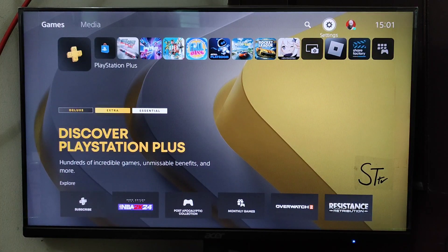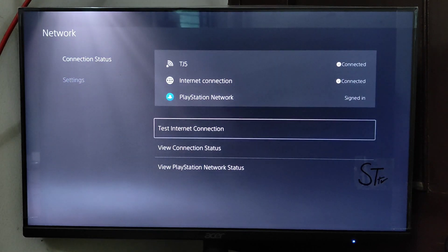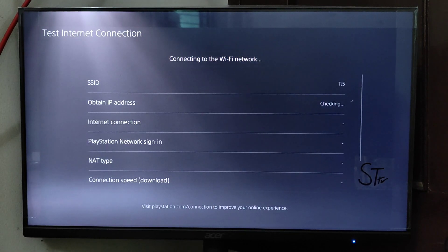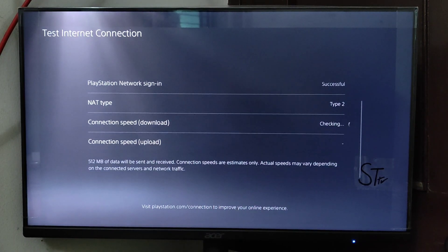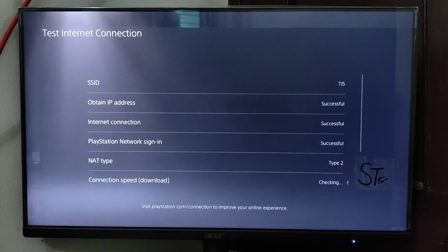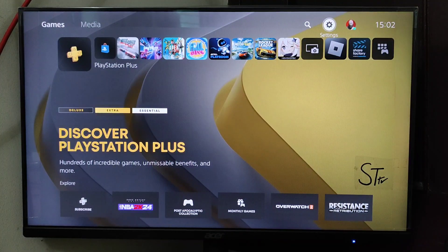You can check your internet connection on your PS5. To do it, go to Settings, then go to Network, and here go to Test Internet Connection. The testing will start, and if it's showing everything successful that means there is no problem with your internet connection. But if it's showing unsuccessful, then you should fix your internet connection.